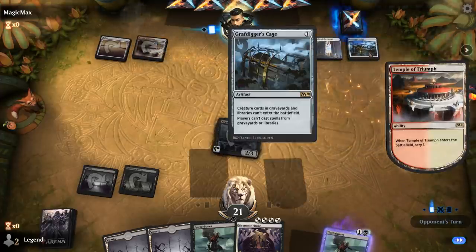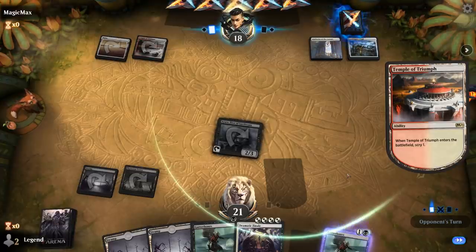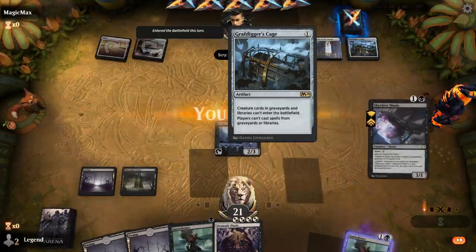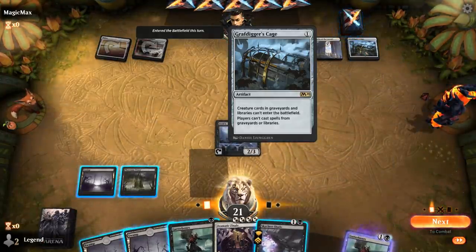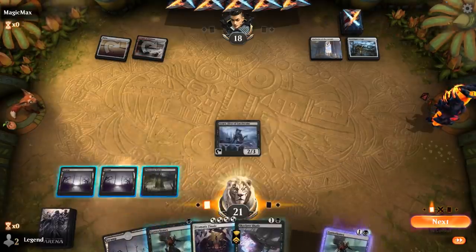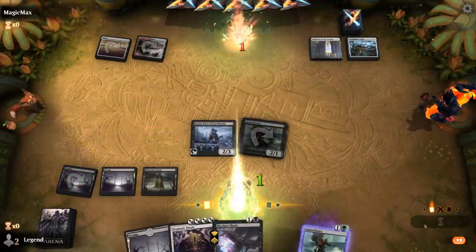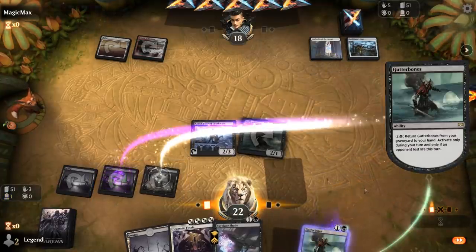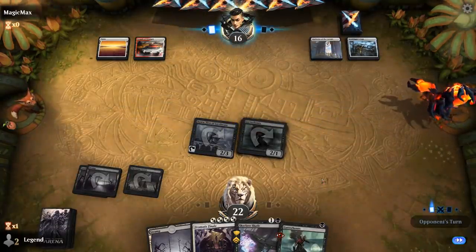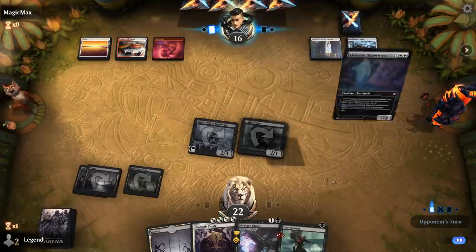The opponent plays Grafdigger's Cage — that is unfortunate and will make things more complicated. Luckily we can still get back Gutterbones since it returns to hand rather than straight to the battlefield. But it's still not something we want to face. Gutterbones plus Dramatic Finale is still a nice engine here despite the Cage.